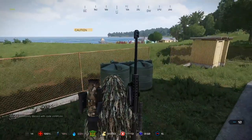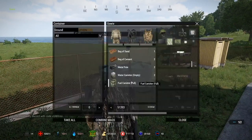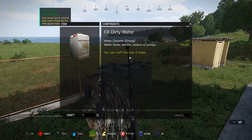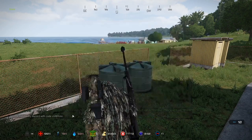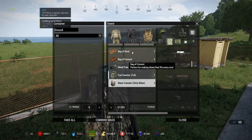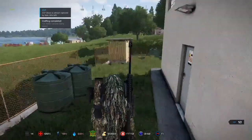We might be able to fill our water canisters here too — and yes we can. Here we are nicely in front of our dirty water supply. So now we've got full fuel and two full water canisters. We've got our cement, our sand, our metal poles — we're good to go.